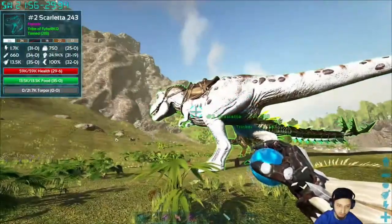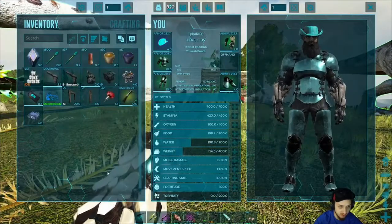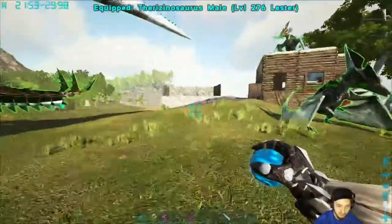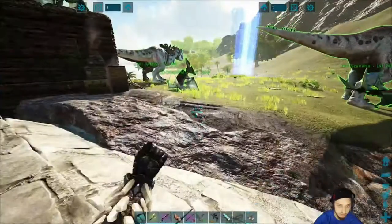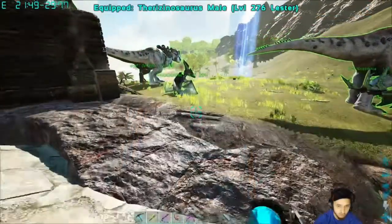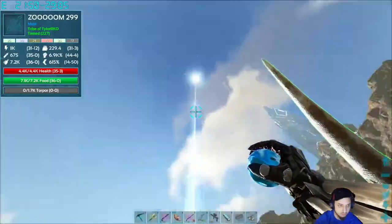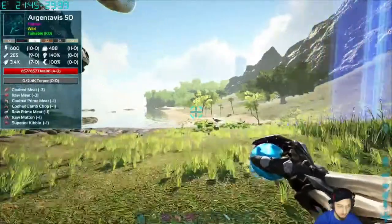They stack pretty much pretty high, so that's nice as well. We also got the Awesome Teleporters mod, so we can teleport around the map and make these little teleporters. They're not too expensive — pretty common resources. I made a few of those around the map so we can get around a little bit easier and don't have to fly for days.